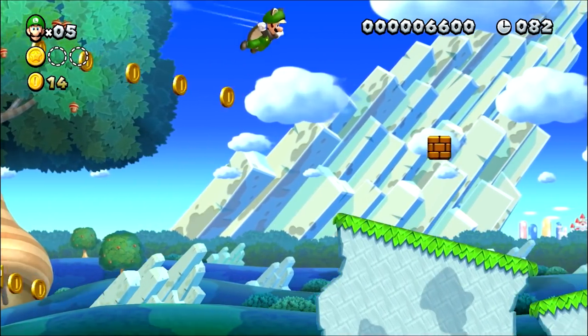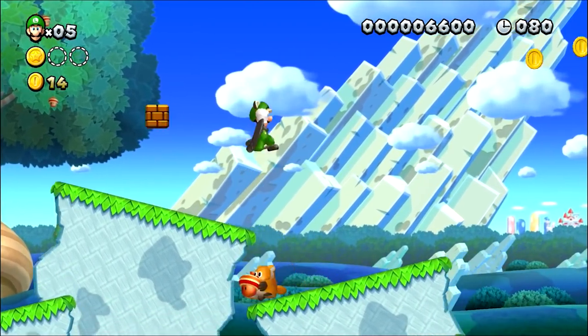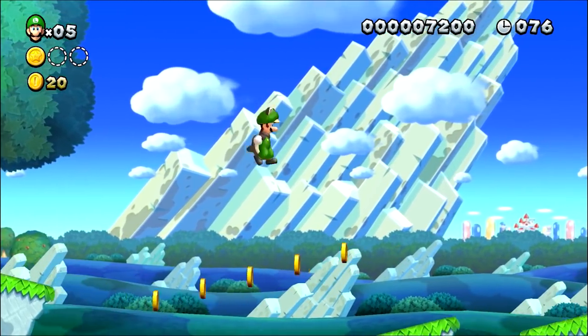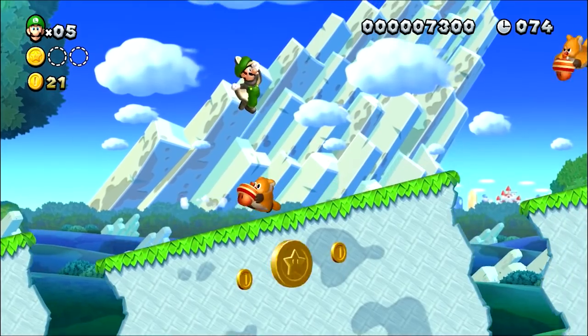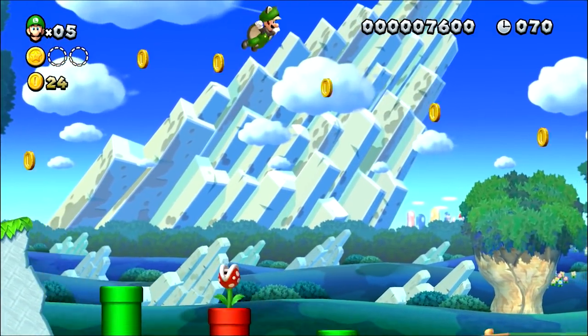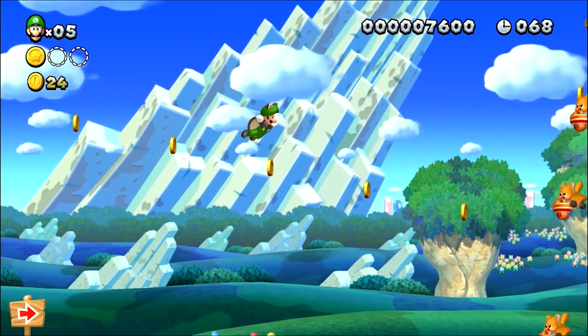Our first level, Waddlewing Warning, has a few instances of bricks that you might run into if you're careless. Good thing then that I'm not careless. Another thing to keep in mind about this level is that it's a wonderful place to get a squirrel suit, which will likely be quite useful going forward.